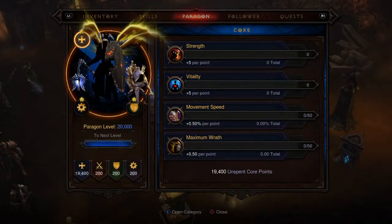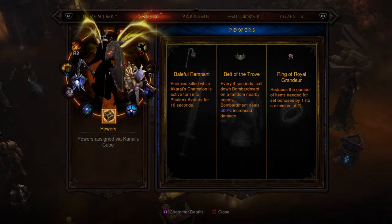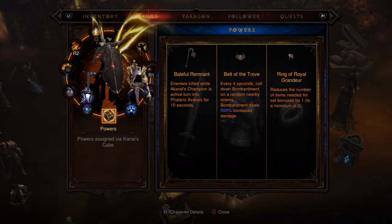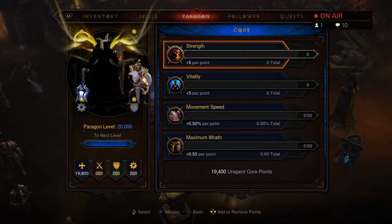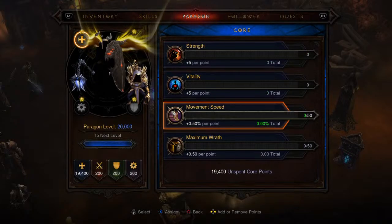For Cube powers you guys can play around with these however you want. Belt of the Trove in the Cube we don't need anymore now that I have that second affix on the actual belt. Ring of Royal Grandeur you don't need either. This build offers a lot of freedom — that's why I love Legacy of Dreams builds. The skills you choose, the Cube powers — trust me, you're going to have fun with it.